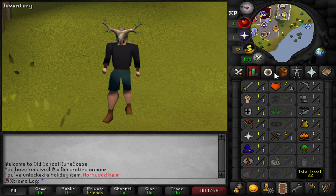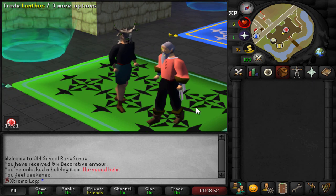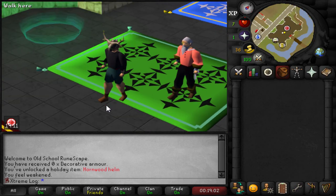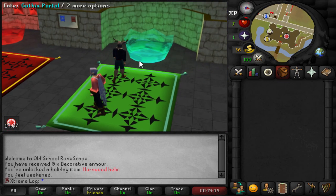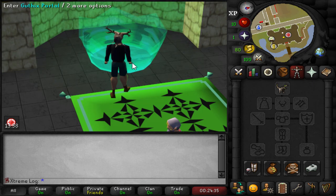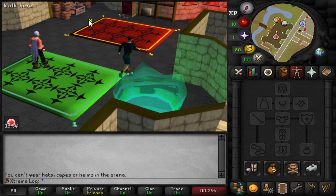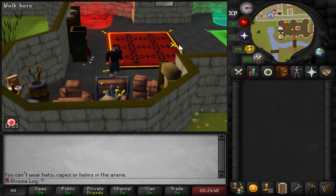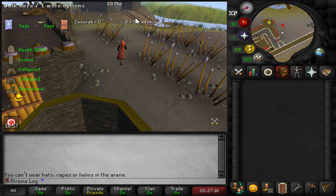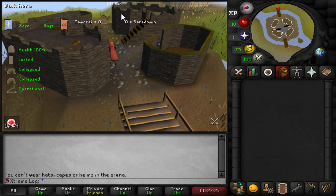If there's any item you can get early on an account that screams 'Extreme' to me, it has to be the Hornwood Helm. We're gonna rock this bad boy while AFK-ing in Castle Wars for over a hundred hours. Here we are next to the person that will be giving us all the items for this first log - Mr. Lantis. I basically just have one alt account on the enemy team, and I also open the main door with that account just for easier pathing inside the castle.